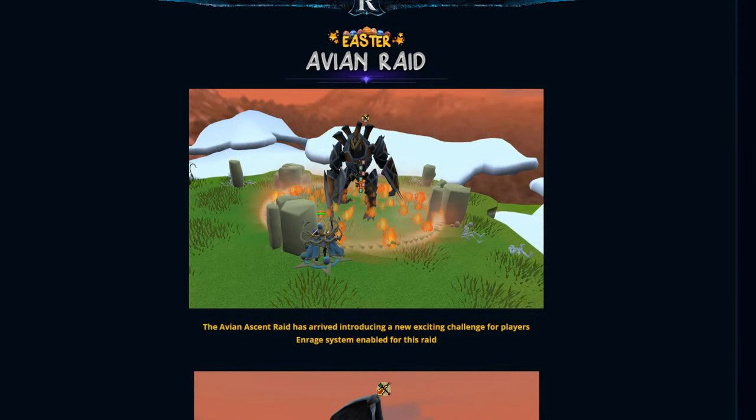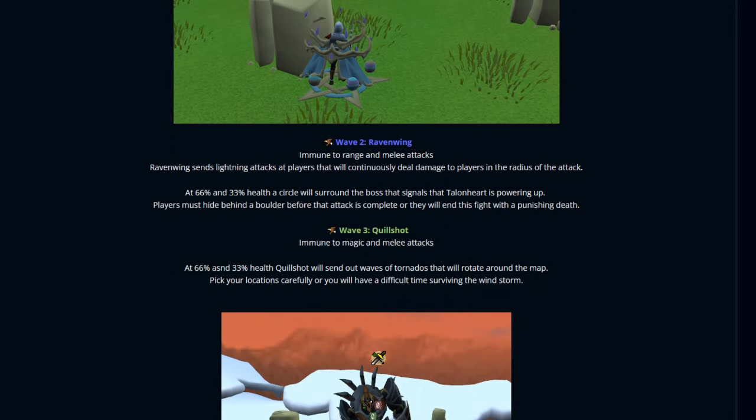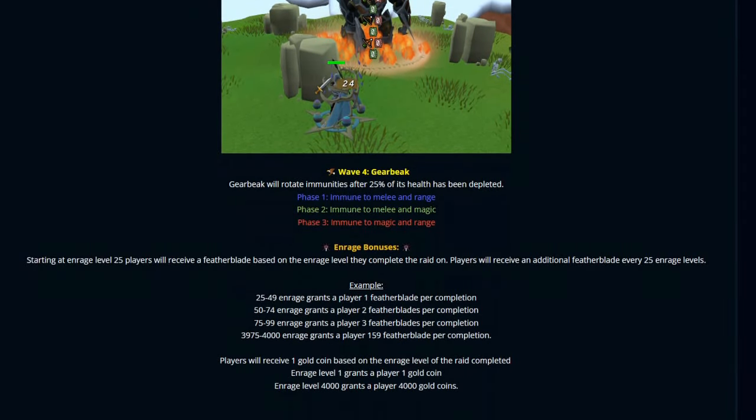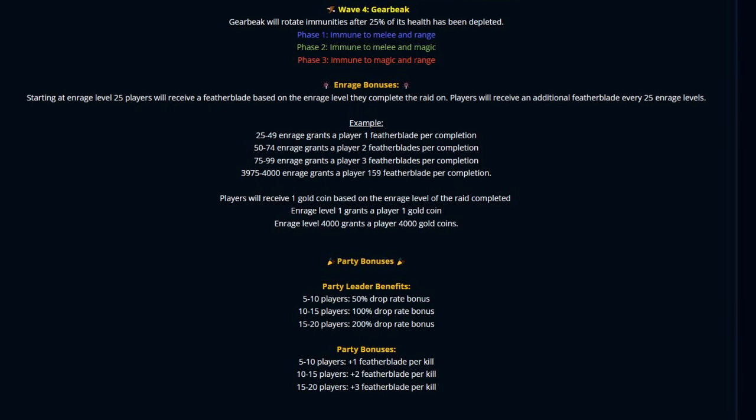We have a brand new raid here on Redemption. The Avian Ascent raid has arrived, introducing an exciting new challenge for players. There is an enrage system enabled for this raid. Starting at enrage level 25, players will receive a feather blade based on the enrage level they complete the raid on. Players receive an additional feather every 25 enrage levels — example, enrage 25 to 49 grants 1 feather blade per completion. At 4k enrage that's 159. Players also receive 1 gold coin per enrage level completed — enrage level 4,000 grants 4,000 gold coins. Super crazy.